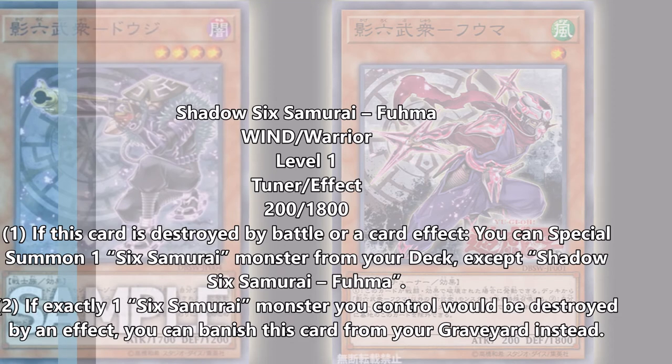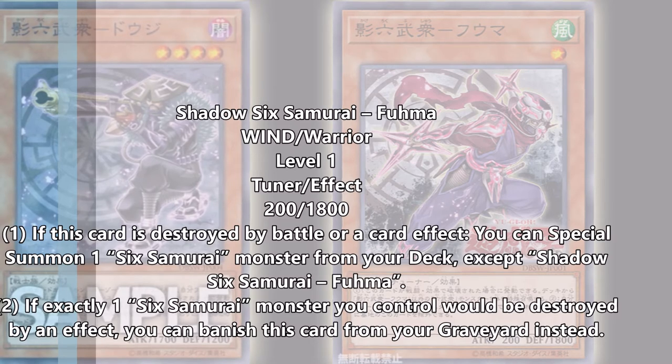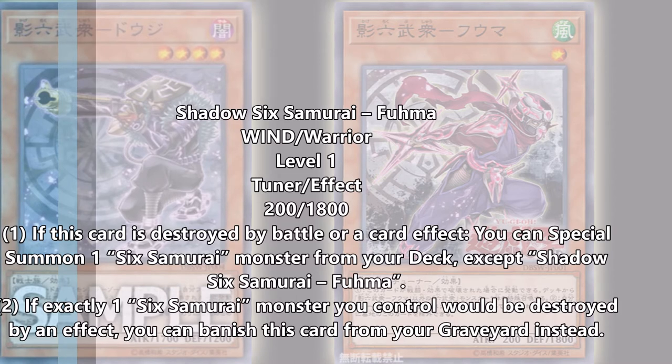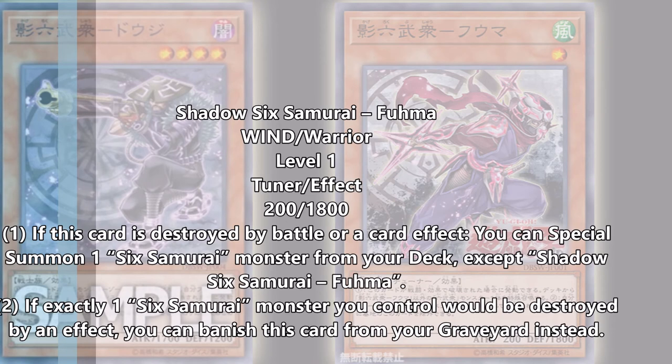Shadow Six Samurai Fuma is the Wind type — it was the last attribute of all the Shadow Six Samurai that needed to be shown. If this card is destroyed by battle or by card effect, you Special Summon one Six Samurai from your deck except Shadow Six Samurai Fuma. Do you know why this is crazy? There's no once-per-turn on this card, man. No once-per-turn on this card.